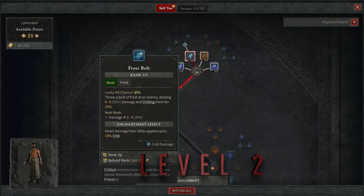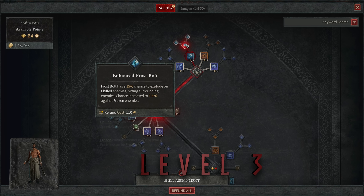At level two for our basic skill, we're going to take Frostbolt. It does pretty good damage and it chills enemies, making them slower and less dangerous to us. At level three, we're going to take Enhanced Frostbolt. It gives us a 15% chance for an explosion on chilled enemies, hitting all the surrounding enemies and adding a little more AoE to Frostbolt.